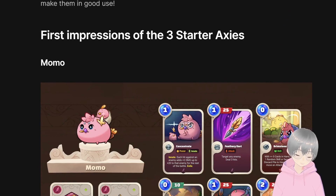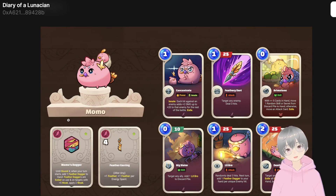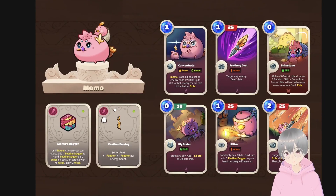So here are just my first impressions — I haven't really tested them yet, but just looking at their cards I'll give you a first view of what I think. First up is Momo, which is a bird. Let's talk about the Runes and Charms first, even though they can be applied to any bird Axie or bird cards, not just Momo. And of course Momo can also carry other bird runes — Momo Daga doesn't have to go into Momo. But let's talk about Momo Daga first.